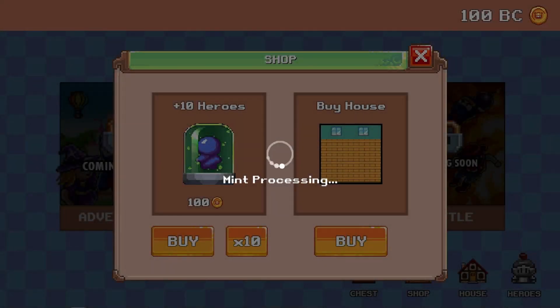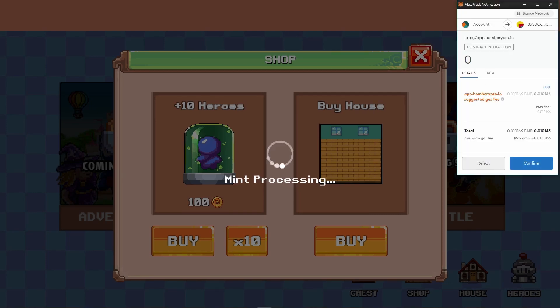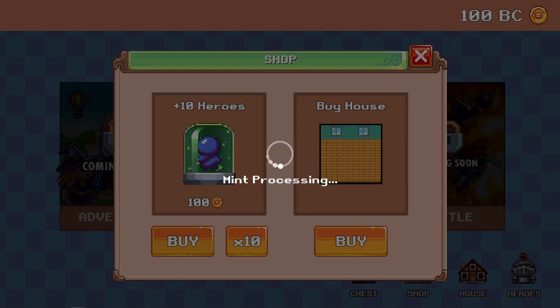We're going to do another 10 pool because my last summon was absolutely disgusting and I got 10 commons. So if I could get at least one rare I'll be pretty happy. I think the rates are like 10% for a rare, so there should be at least one in this 10 pool if the numbers are correct. But I'm going to keep my expectations pretty low for this one.